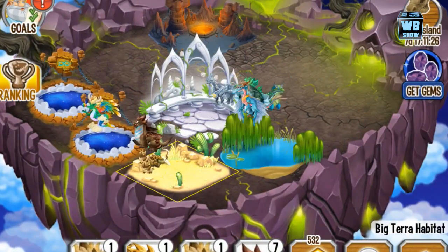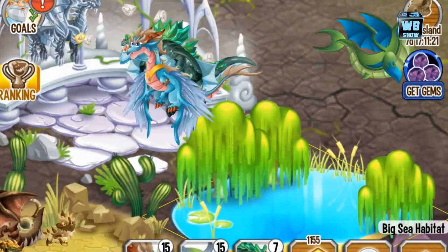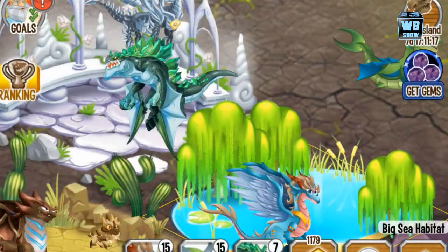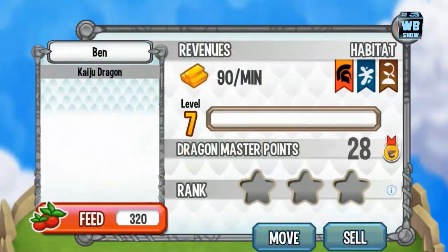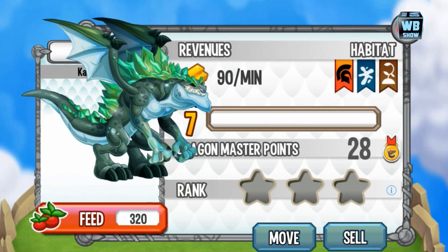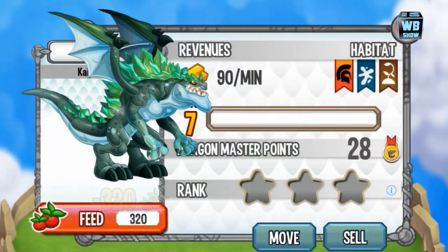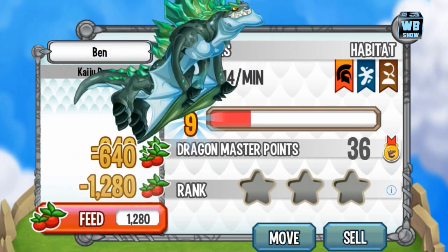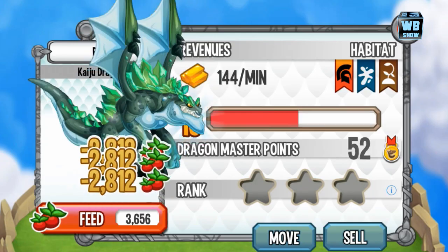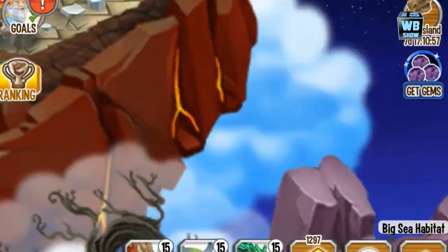Alright, I see it now — it's all the way in the far right, which is where I usually don't go. Here it is. Can't believe it took that long to find it. It's level 7, a three-element dragon with the elements of war, sea, and terra. Let's level it up to level 15 so we can look at the battle in the training center.